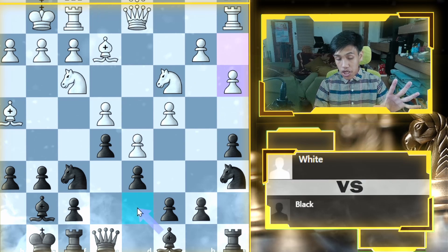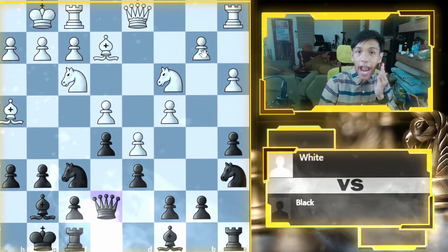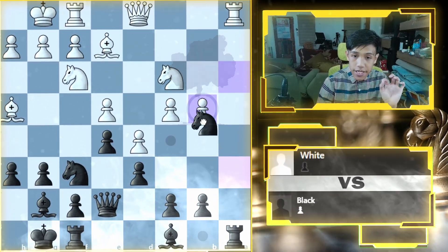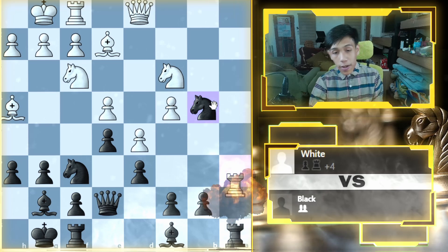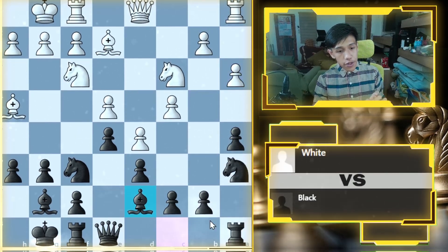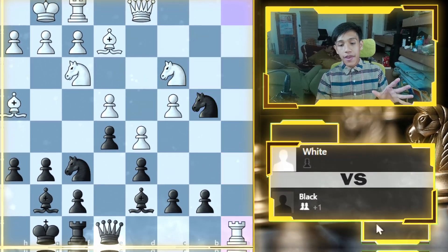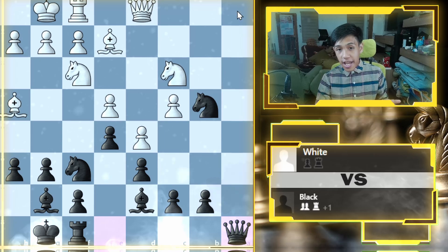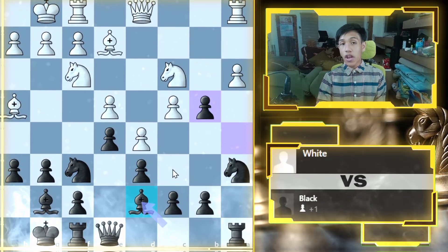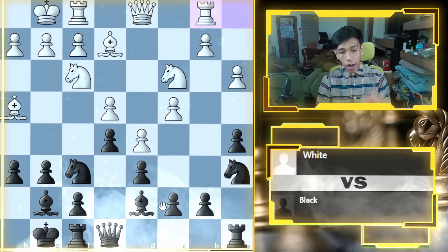Most likely the game will continue with a3. If we don't move the bishop and go somewhere else instead, that's a mistake — if they take, we take, we take back, but our rook is blundered. So instead we go bishop to d7. Now if we do the same procedure and take the pawn, the rook is protected by the queen and we're taking the pawn, which is a very good benefit. Going bishop to g7 is already strong in this position.